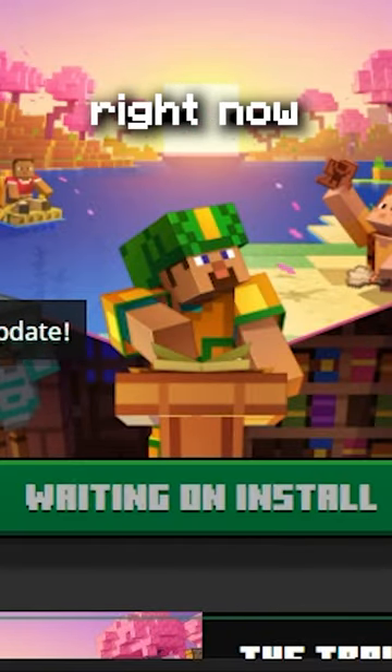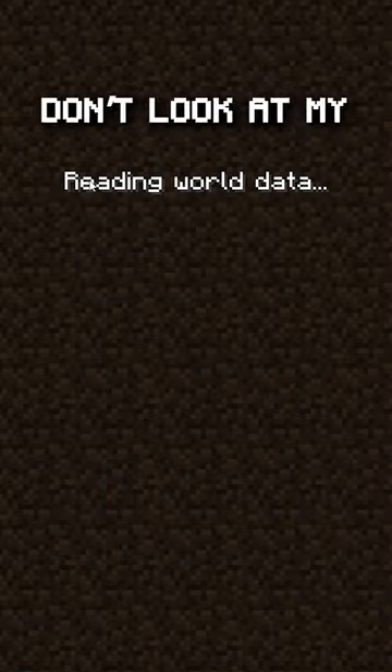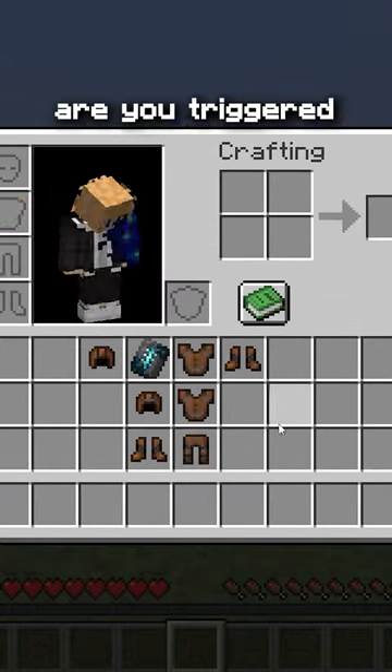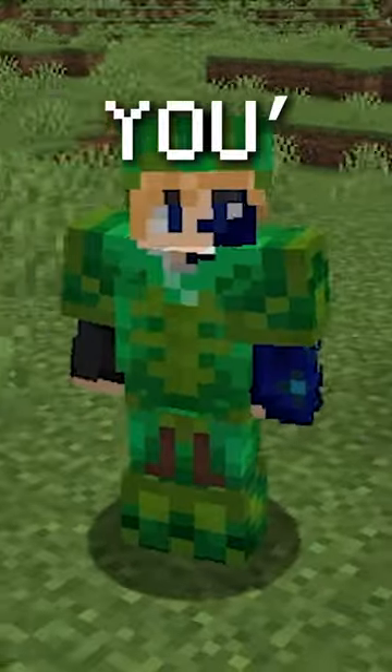Watch me right now. I'm joining. I'm loading the current version of the game. I'm loading into my world — don't look at my world names. And then you can see I'm wearing the emerald armor. You can't use leather for trims? What's this? What am I doing right now? Are you triggered right now? Do you not like this? How do you feel about this? You're capping — Y-O-U apostrophe R-E.